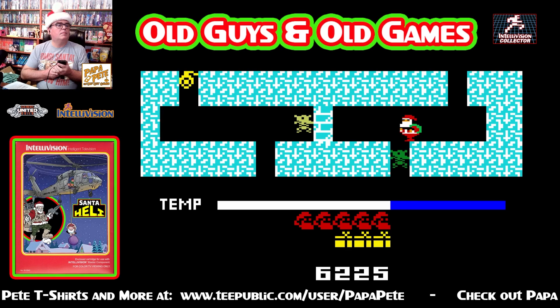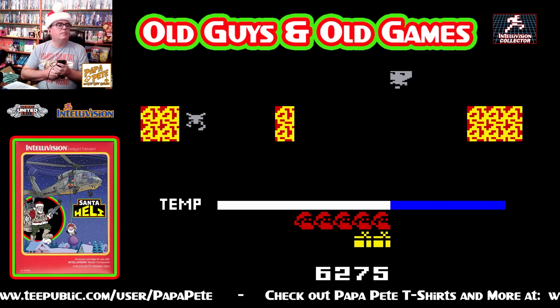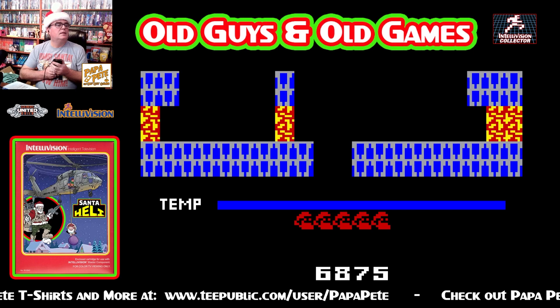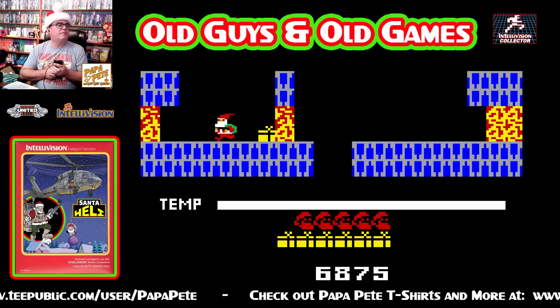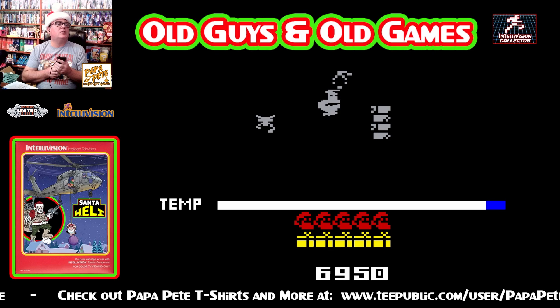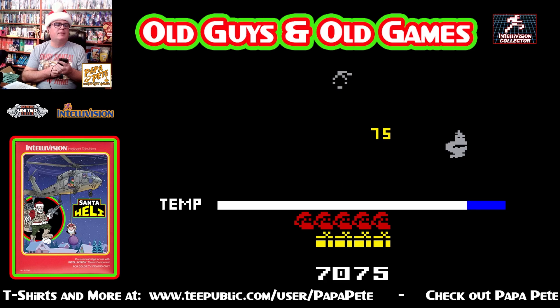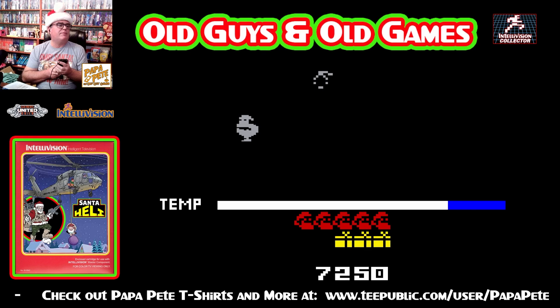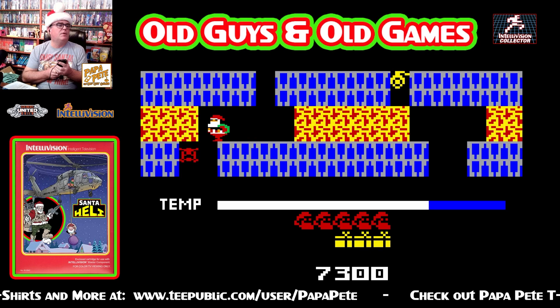I'm gonna try this way. Got rid of him. There we go, we get through it. In the box version — the physical version — in this game for the Intellivision, one of the other modes you can play changes it back to look like the Atari version, which is pretty neat. And then you can also set it up to alternate levels, because the graphics are a little bit better in this one.